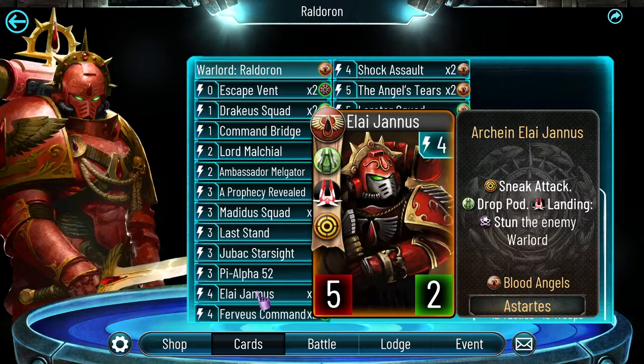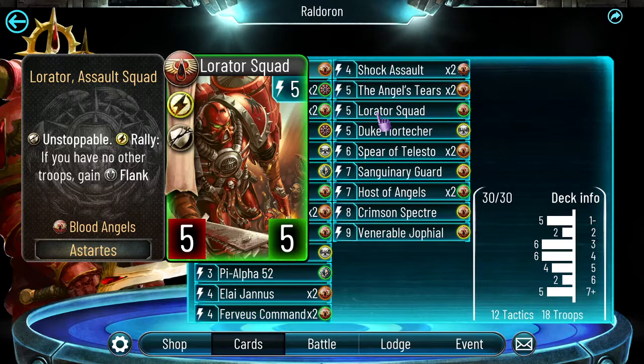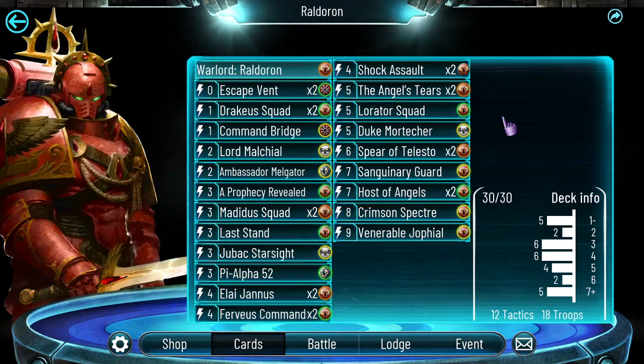Then we have Angel Tears — an incredibly strong card that can deal an incredible amount of damage, and there is one game where you'll see the power of this card. Then we have Lorator Squad. I do not have Morita Tyborell, so I think this is a nice addition — it's a 5-5, very beefy, it's flanking if it's your only troop, and also unstoppable, so it can kill things behind frontline. Mortecher is really beefy, and the only downside is Melgathor. Otherwise it's just great value.